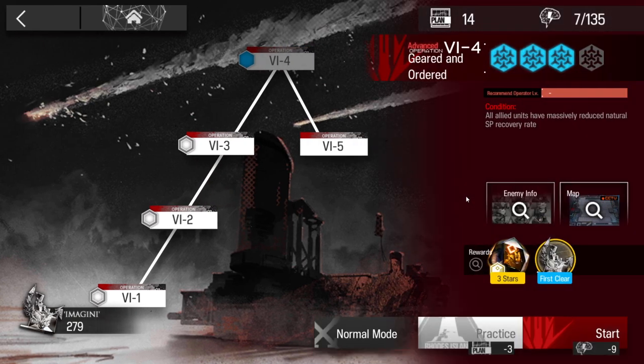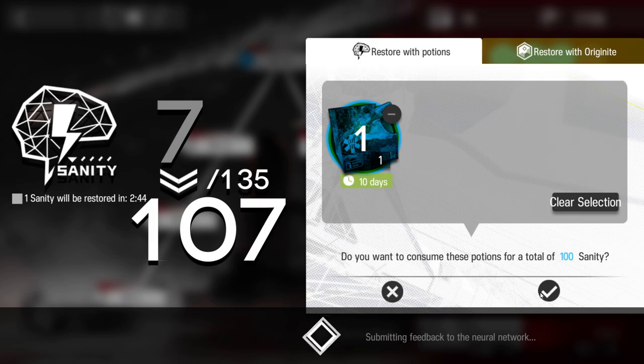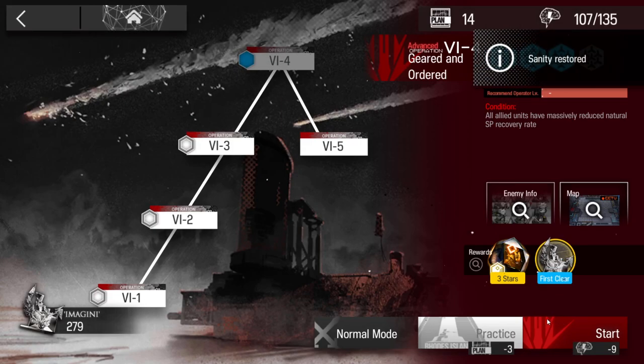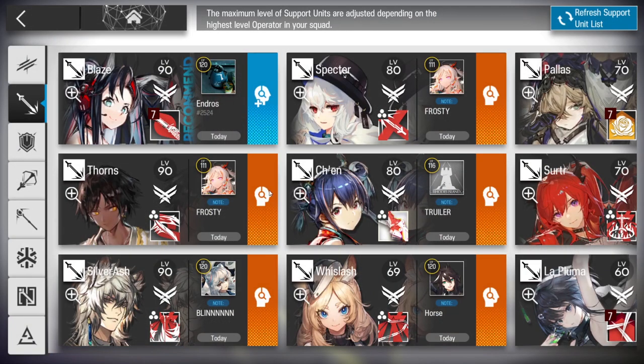Let's clear VI4 Challengeable. On this stage the SP recovery rate will be greatly decreased. So basically operators who can recover the skill per hit instead of per time will be really strong. We're gonna use a core operator from the support unit, which is Thorns.